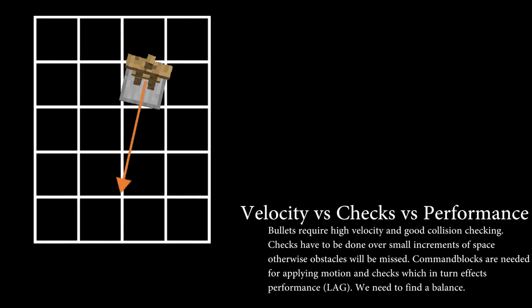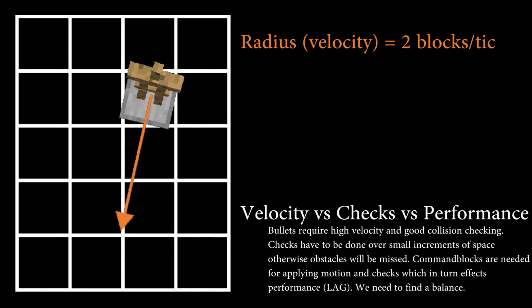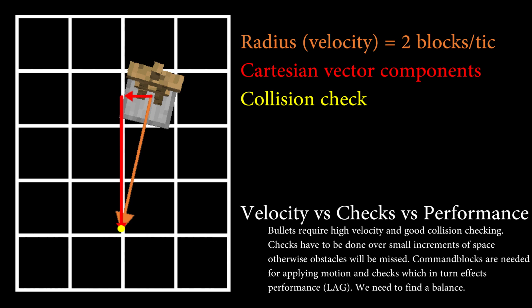So why do we add the motion in multiple steps? Doesn't it save us a lot of command blocks if we would add all motion at once? To understand that, let's proceed with our example. Let's say our projectile has a radius of 2, meaning it has a velocity that equals 2 blocks per tick. If we would add all motion at once, then we would only be able to do a collision check once we are at a new location. We do not know, however, what happens in between. As you see, we could potentially miss a lot of obstacles this way. The bullet could fly through many entities or blocks without ever noticing these. To fix this, we could add motion incrementally, such that we can carry out more collision checks along the way.